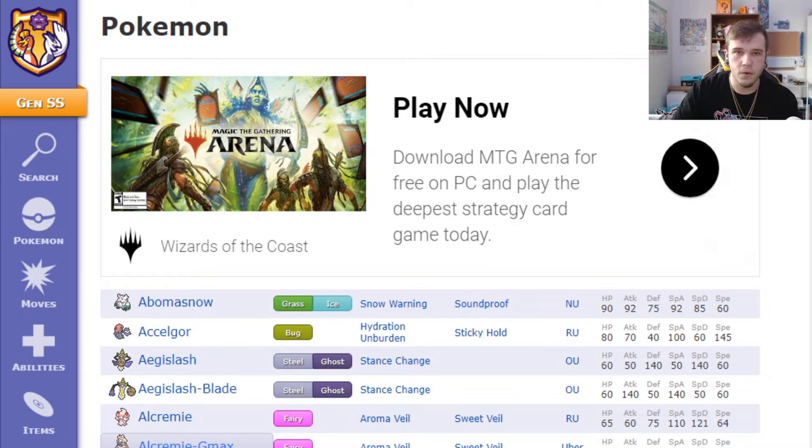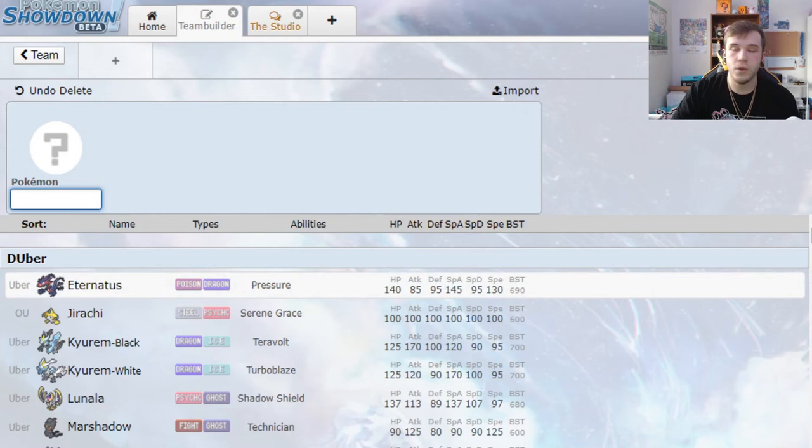When you go to build a team, I'm assuming you have a mon in mind that you would love to use. You want to find your base, your premier mon. For me right now, let's do Gastrodon — I really want to try to use Gastrodon and make him work. He's not necessarily a sweeper by any means, but we'll do our best to set this team up to make that happen. So step one: figure out a mon you want to use that is viable.